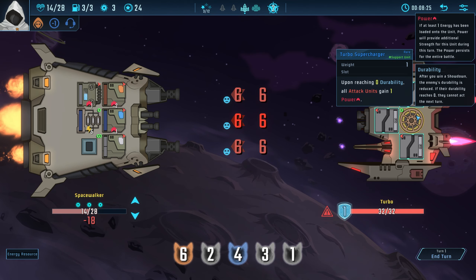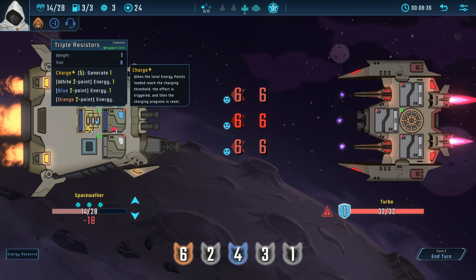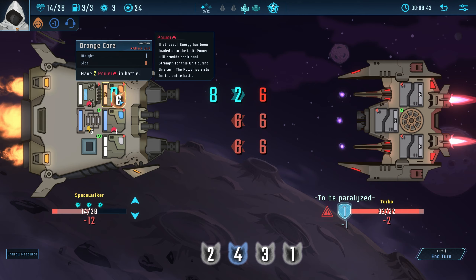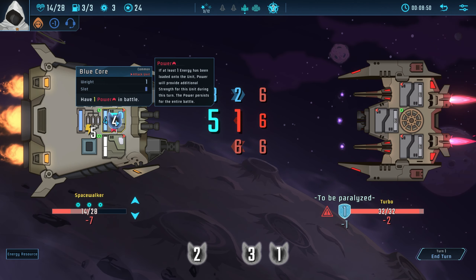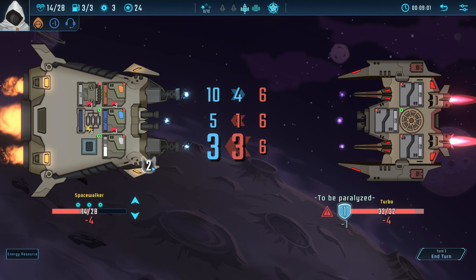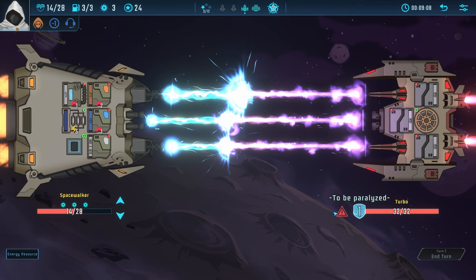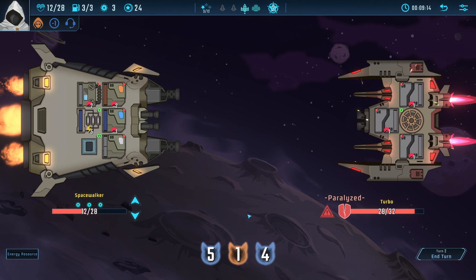What's this guy doing? Upon reaching zero durability, all attack units gain one power. So we want to kill him rather quickly. We're not off to a good start here because all of his stuff is gonna get stronger now — but he is stunned for a turn, which is good. Putting that there is pretty helpful.